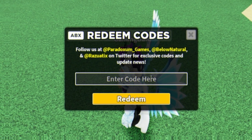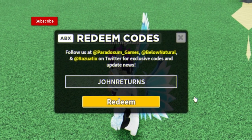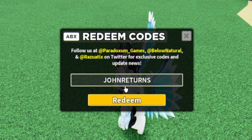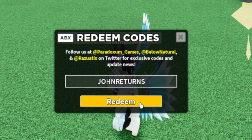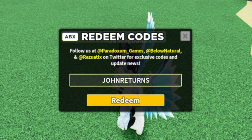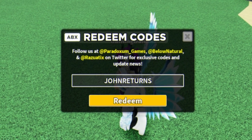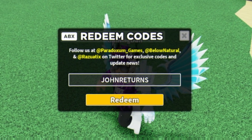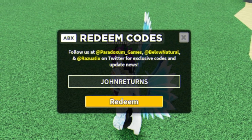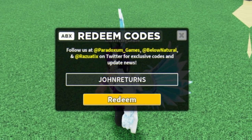The first code today is 'johnreturns' — enter this one in. This gives you a John skin, so type J-O-H-N-R-E-T-U-R-N-S and click redeem. Successfully redeemed the John militant skin — check it out in your inventory. I can finally redeem this code, because most of the time codes are for towers I don't actually own.